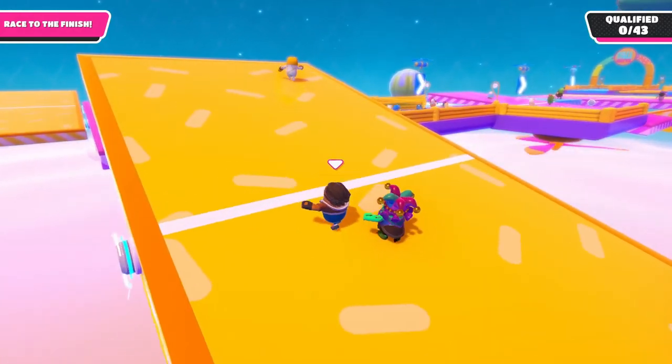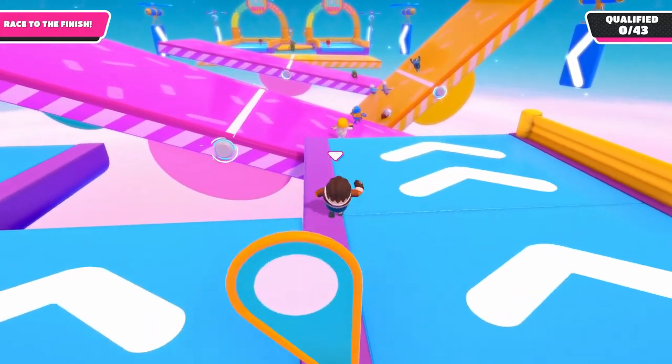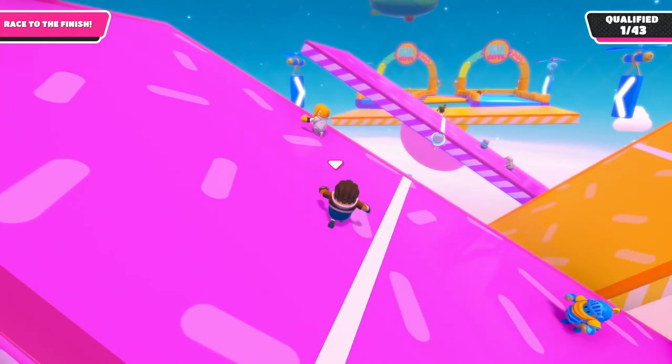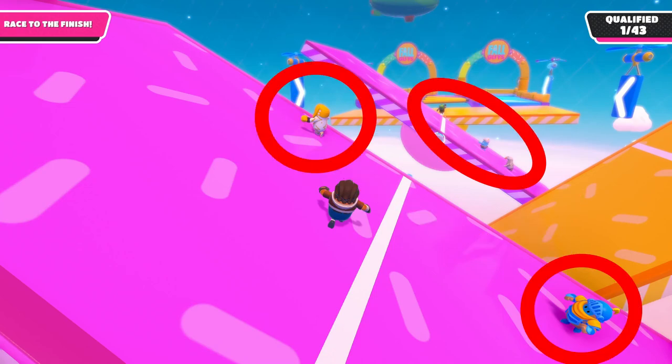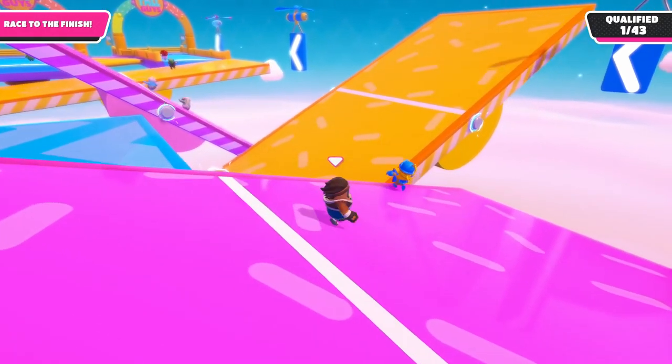When you make it to the fourth and final section of the map, apply all of the strategies that we've talked about so far. When deciding on whether you need to go to the left or to the right side, look at the orientation of the third seesaw as well as where other people are moving. In this example I see that the right side is way more open than the left, therefore I go that way.